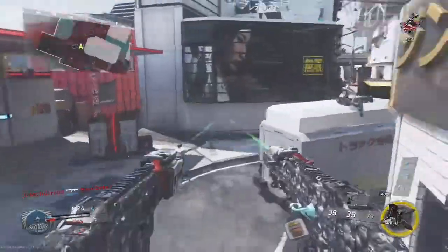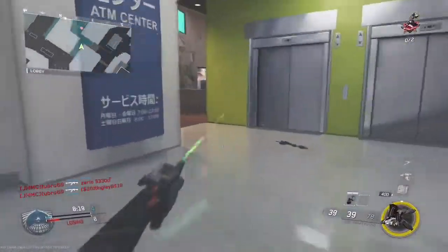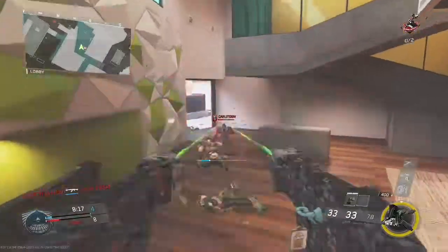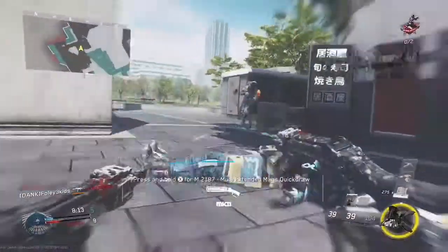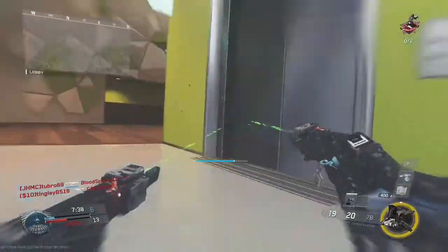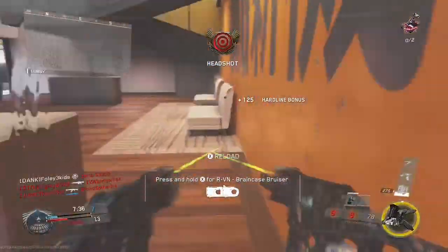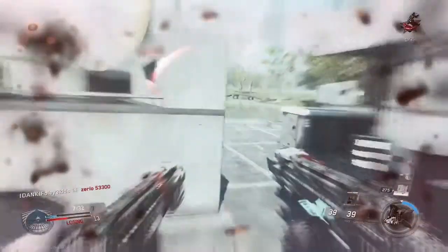Enjoy that gameplay in the background, but the reduced hip spread with Akimbo — it's very noticeable that it is pretty easy to get hip fire kills. And you cannot aim down the sights, in case you're curious. You have to use this thing Akimbo'd. You can't aim down the sights — there's no way, and there's never been in any Call of Duty game.